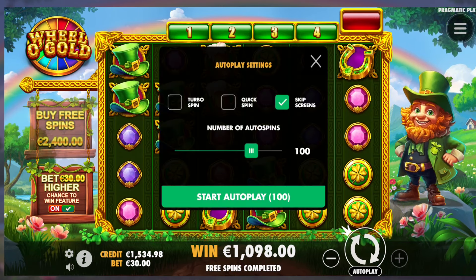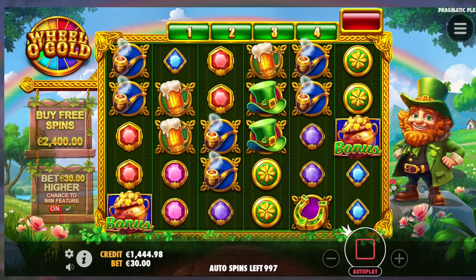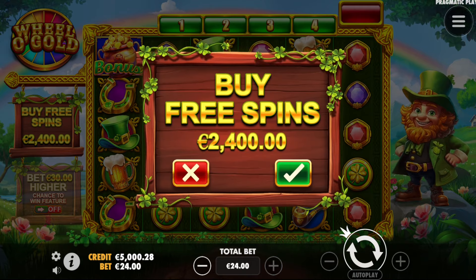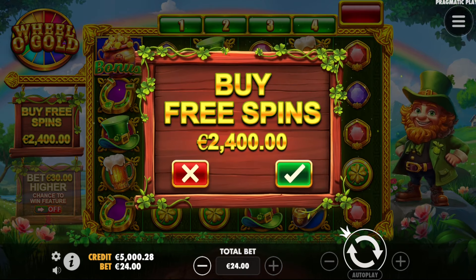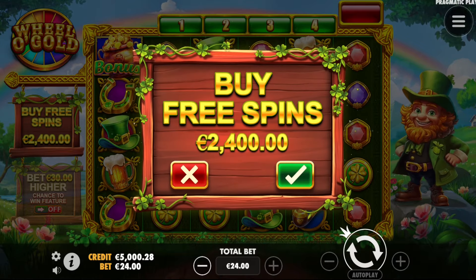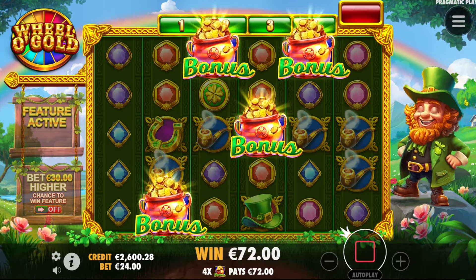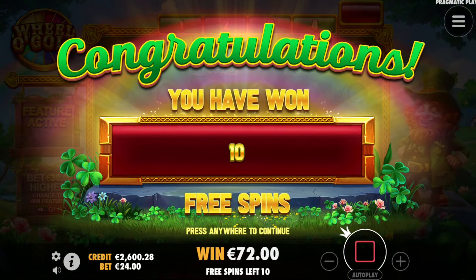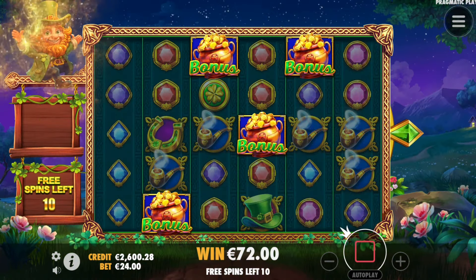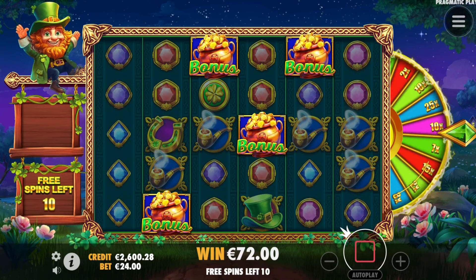I'll put the double chance on and do turbo spins on max bets. I'll try to spin in another bonus. Hopefully we can spin one in. We're down 4,500 euro balance already. We have to do another bonus buy. We switched over to Spinanga Casino, we're on Spinanga now. 5,000 euro here. We need 9,500 or something in total to break even tonight.